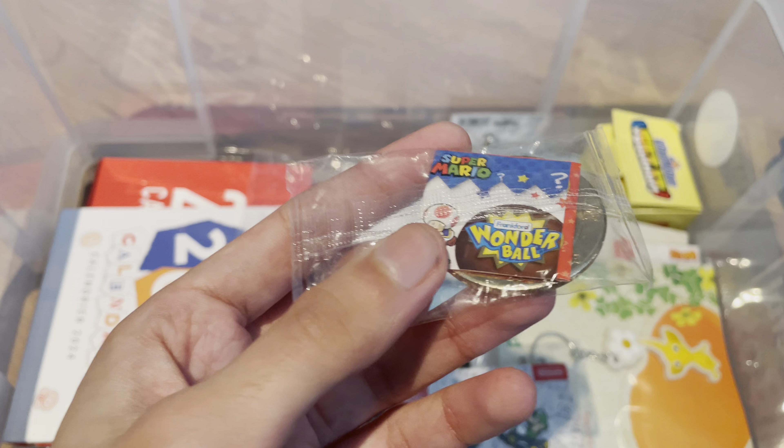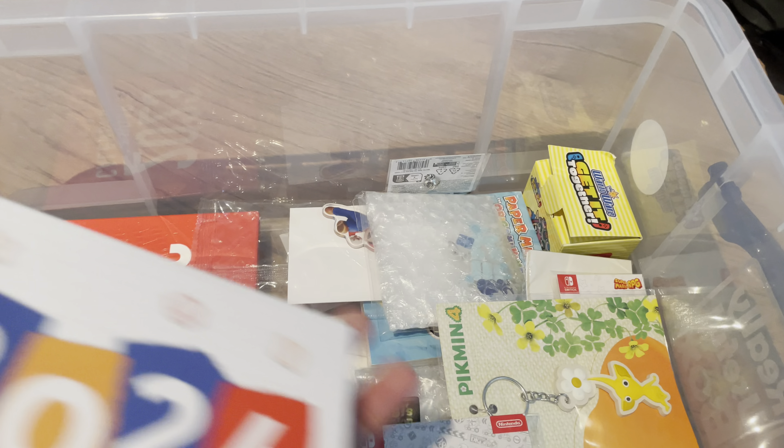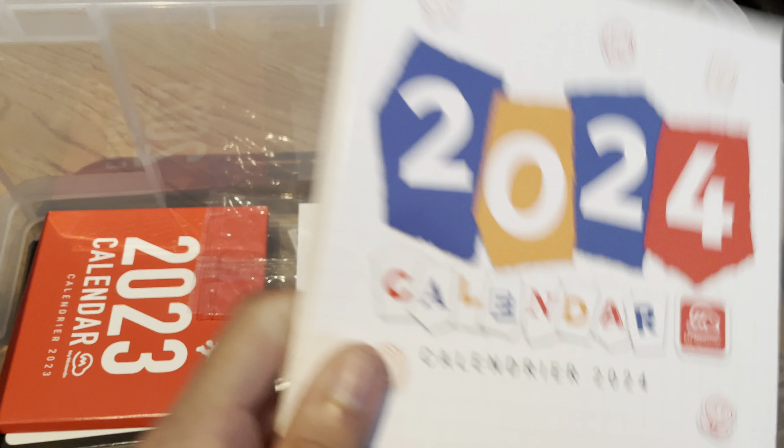You can tell how old half of these things are just based on what's in here. This doesn't count but it's a cool Poppy Playtime item I got from pre-ordering my Catnap plushie — so that doesn't count as Nintendo but I just put it in here because it's cool. Same thing goes for this little Mario surprise coin which I got from somewhere when I was in America.